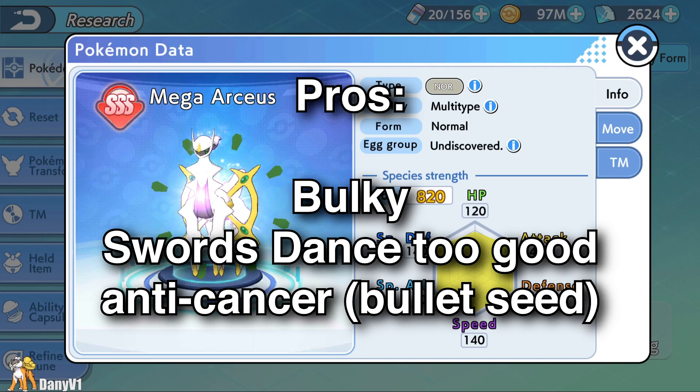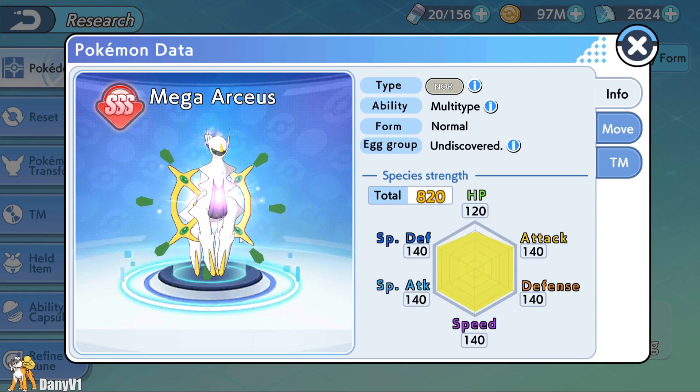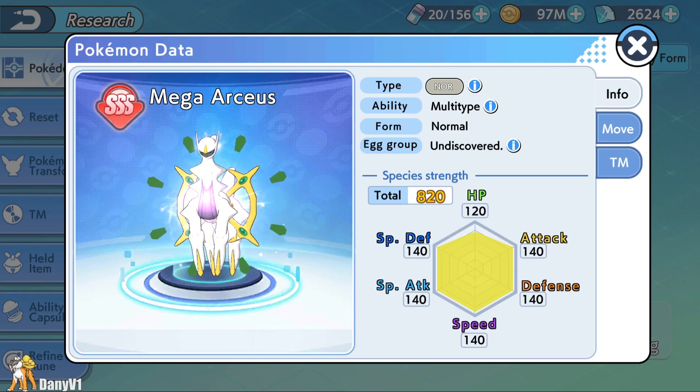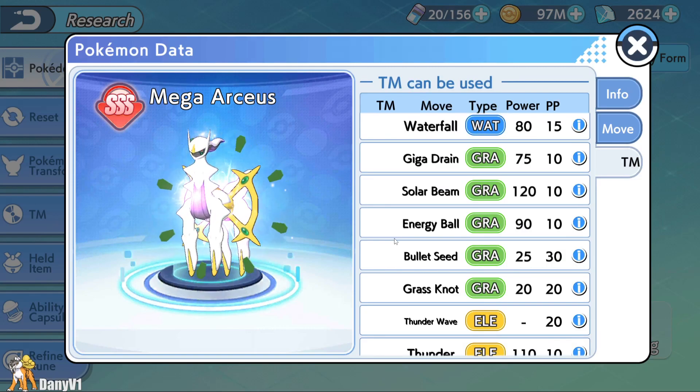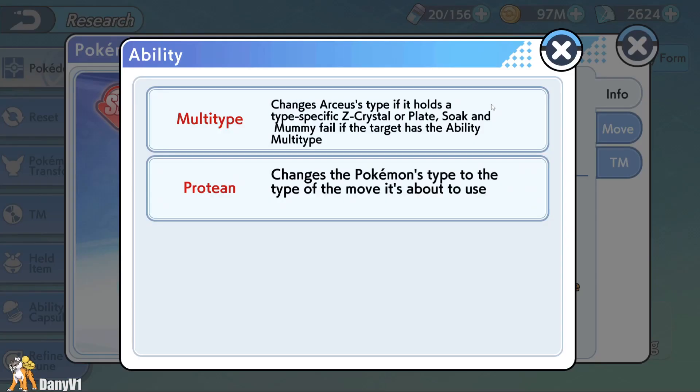The pros of Mega Arceus is that it is a bulky, tanky Pokemon that can just tank a lot. We will be playing Mega Arceus as a physical attacker, so Swords Dance is very good on it. It can also be anti-cancer — what I mean by anti-cancer is killing Pokemon that have Focus Sash, Sturdy, etc. Arceus has access to Bullet Seed, which is a multi-hit move, so you will always kill those Pokemon with Sturdy and Focus Sash. Along with that, you can change the ability to Protean, which is one of the big benefits of Mega Arceus.